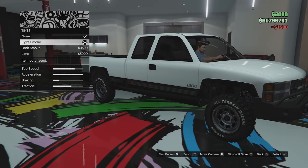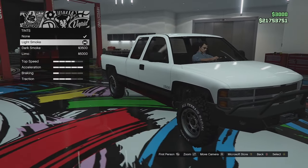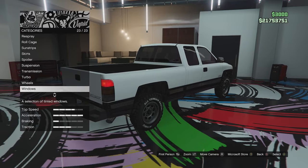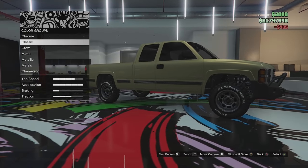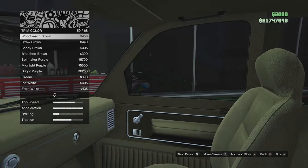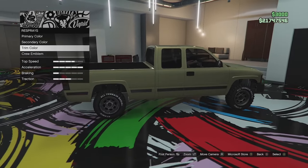I wish you could remove the '1500' badge on the side — it's a very generic font that doesn't look good. I thought a livery option might remove it but sadly not. I'm not a fan of the chrome strip along the side either. For interior trim we can change the whole color — sandy brown looked a bit too much, so we'll leave it black.